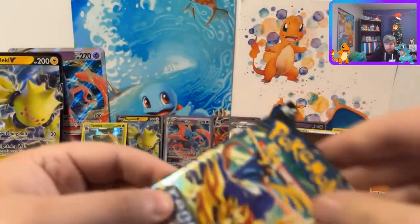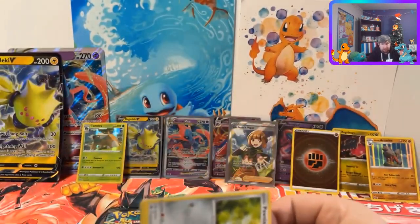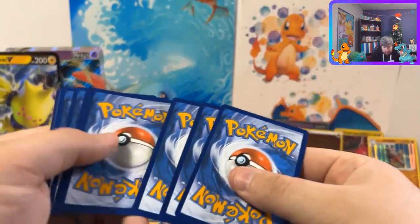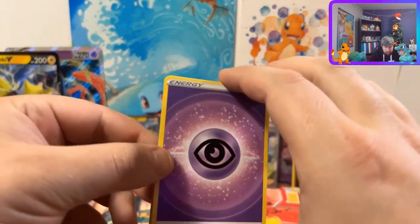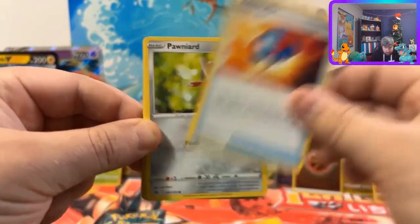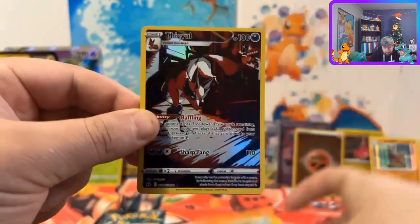We still have two more packs left. We do have three Elite Trainer Boxes that we'll get into sometime, and I think next video we're gonna get into that Charizard box - it's been way too long since I've touched that. There are a lot of packs in there. We also have four packs of PokeRev packs, so hopefully we can get a gold pack out of that in another video. We got a lot of products to open up with more on the way for Scarlet and Violet.